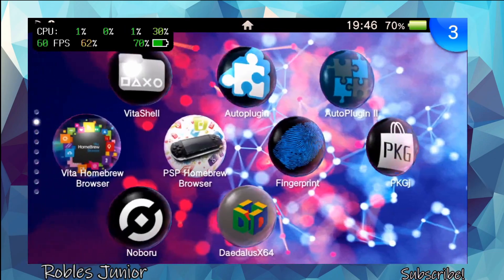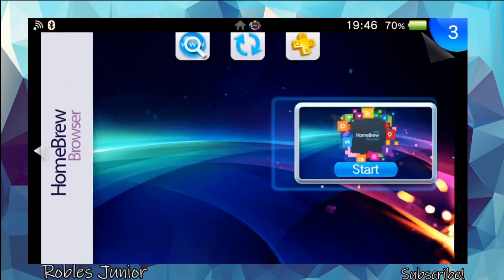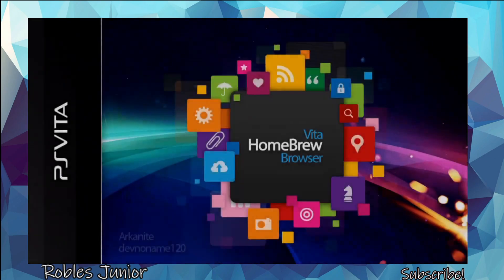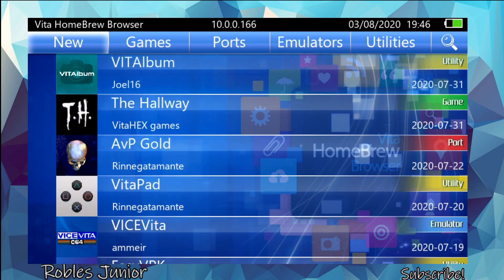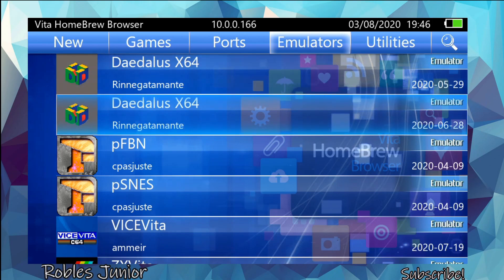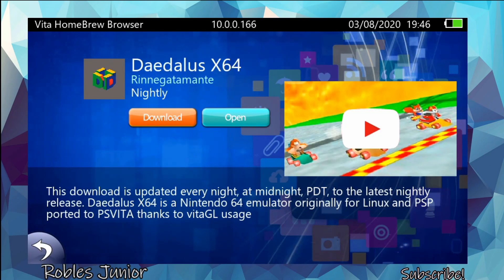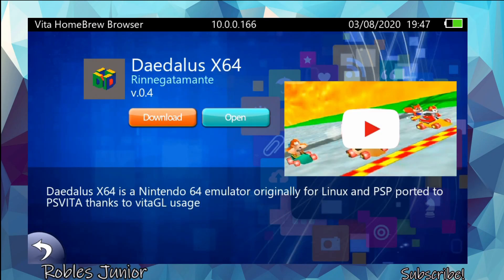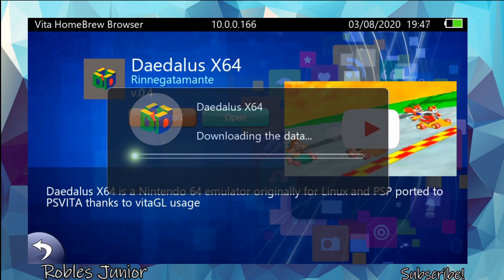Alright, let's go back. We're going to go to Vita Homebrew Browser, and it's working just fine. We're going to go to the Emulators tab, and you'll see two different Diatlus X64 options: one released for version 0.4 on June 28th, and one on May 29th — the nightly version, which is the one I'm currently using. This other one is version 0.4, so let's download and install version 0.4 to see what happens.